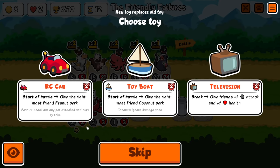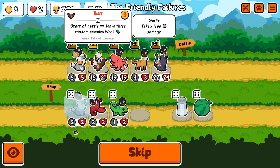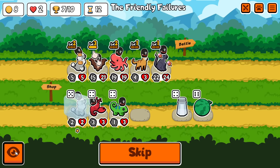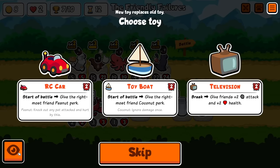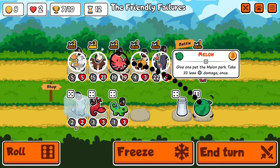Tier six toys: start of battle, give the rightmost pet peanut perk, rightmost pet coconut perk, or when it breaks, give everything plus two two. We are very close to the end of the game. I could maybe just throw the bat to the front and give that a peanut. A two-two buff on my back could actually be really helpful — I could also give it coconut armor. I'm going to try the peanuts — give that to you.